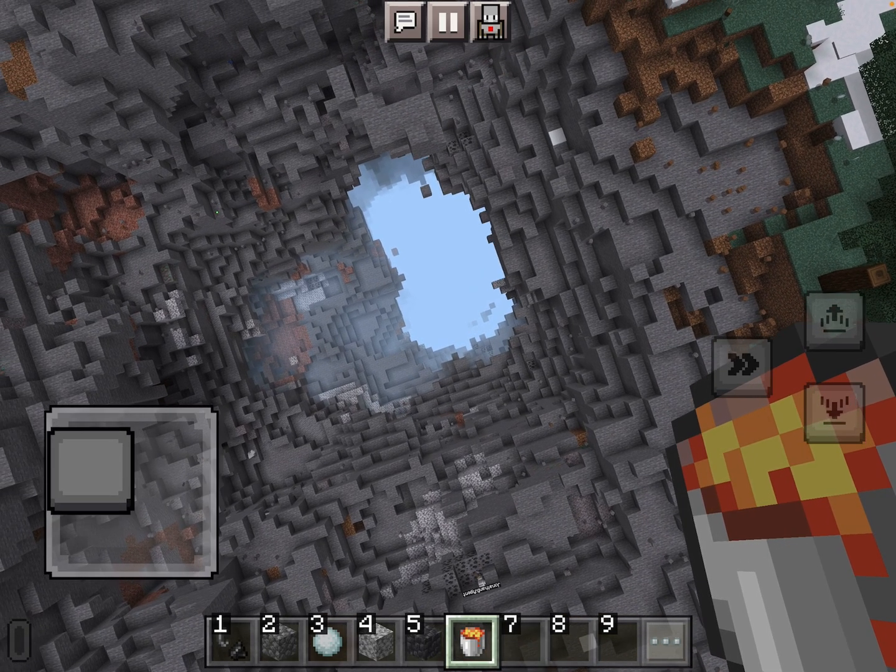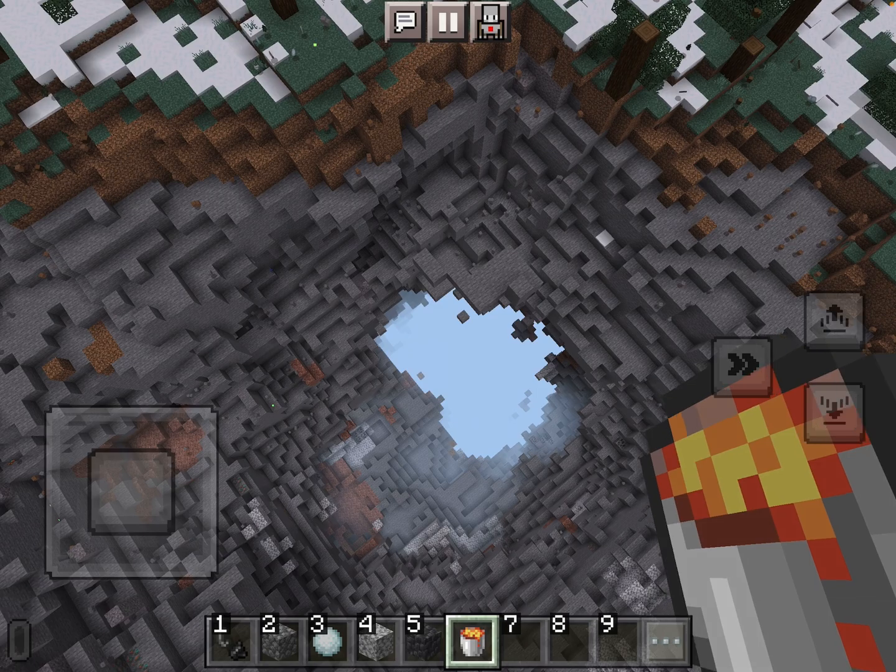Is that through to the bottom of the world, or does it just look bright down there? It just looks bright. Should we drop all the way to the bottom and see what happens?